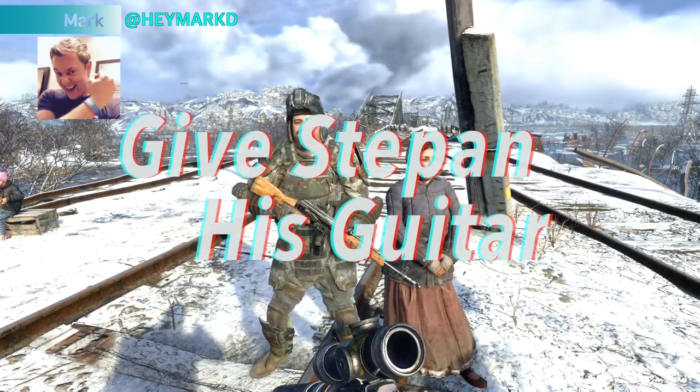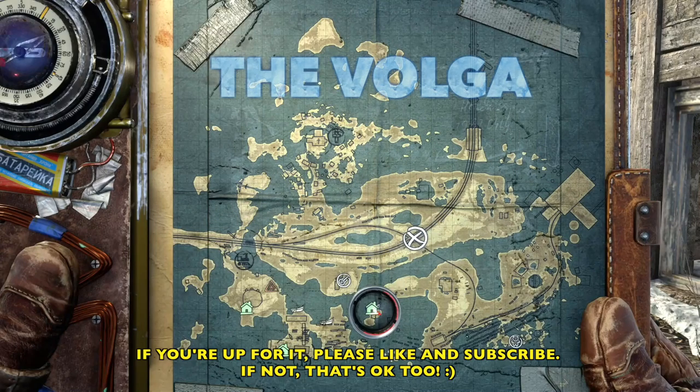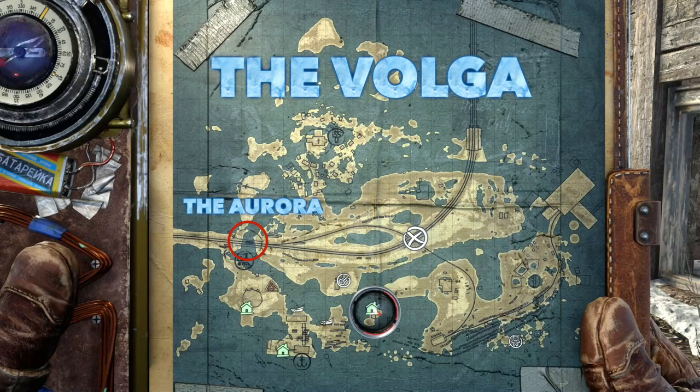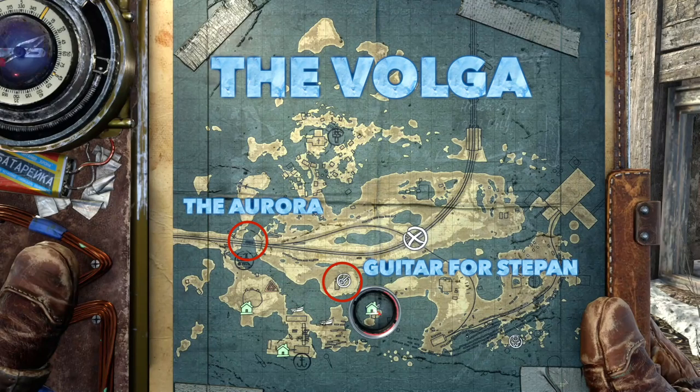Mark here, and we are in the Volga trying to give Stefan his guitar. I'm going to go ahead and show you where you can find the guitar. This guide isn't actually about how to get it, but it's how we give Stefan his guitar. The guitar can be found in this tower right there — it's a little southeast of the Aurora.